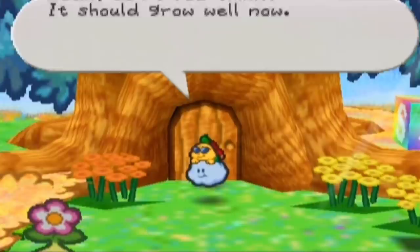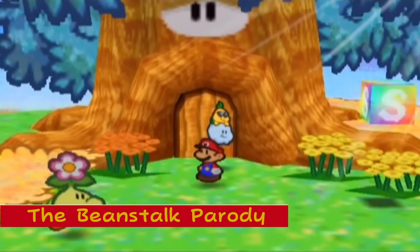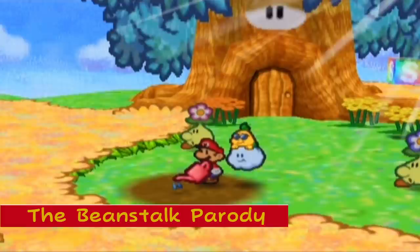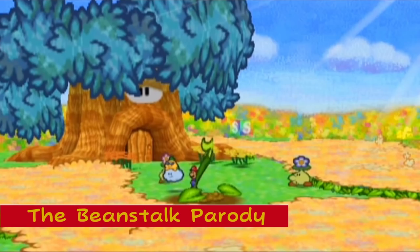Mario and the Beanstalk Parody: In the sixth chapter, Mario has to help the flowers in Flower Fields in order to get a magical bean, fertile soil, and miracle water. He then uses these three items to grow a giant beanstalk that takes him to Cloudy Climb high above the Flower Fields, where the chapter boss resides.